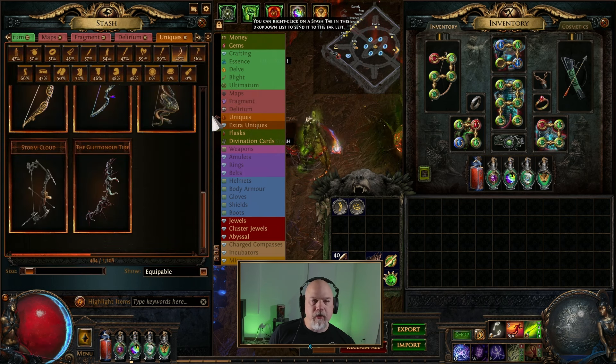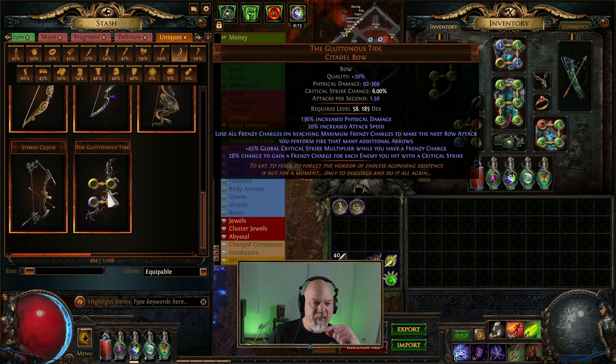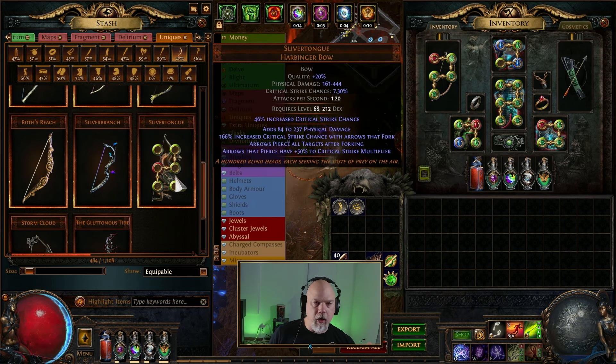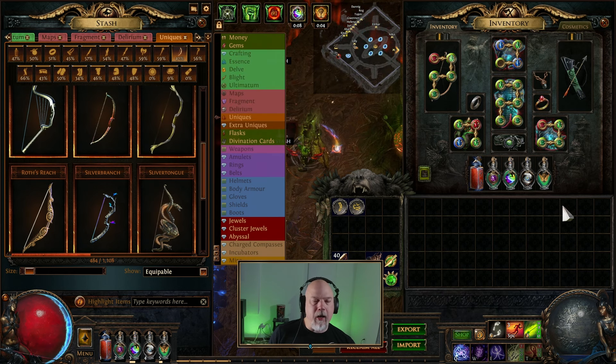This build is because I've been doing the Eater fight. I've been getting this Gluttonous Tide - I've gotten it a couple of times and I kind of wanted to see how this thing went. So I leveled up to 58, got to use this, and then I switched over to Sliver Tongue for a little bit. But this seems like the best bow that I can get as a unique. I ran basically all unique stuff for a long time.